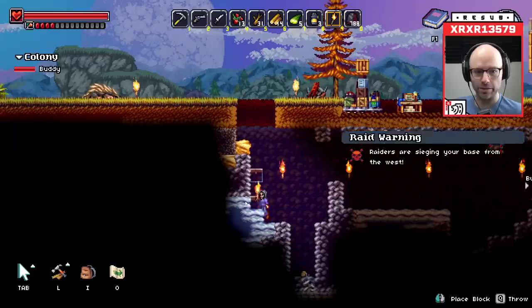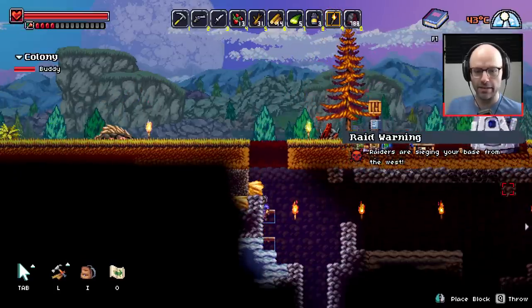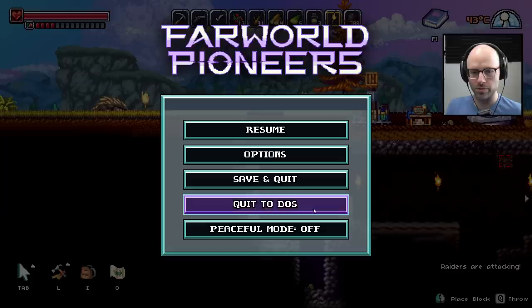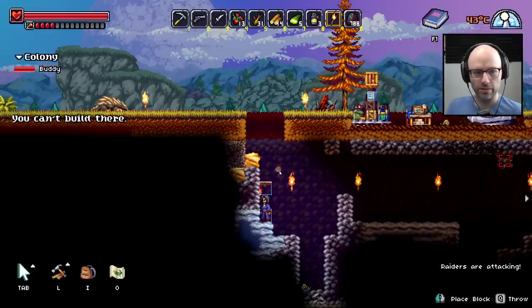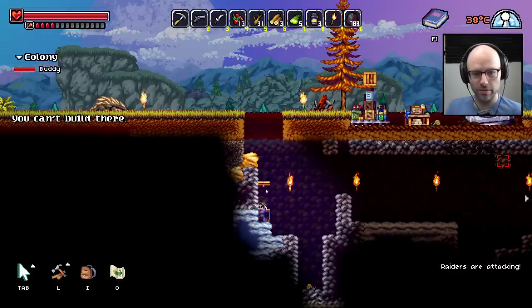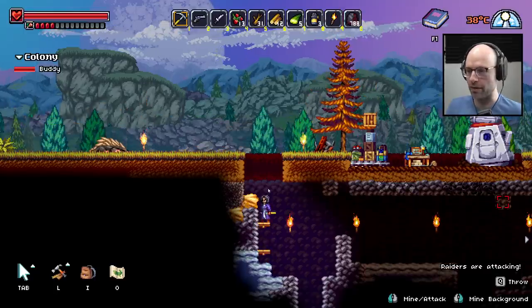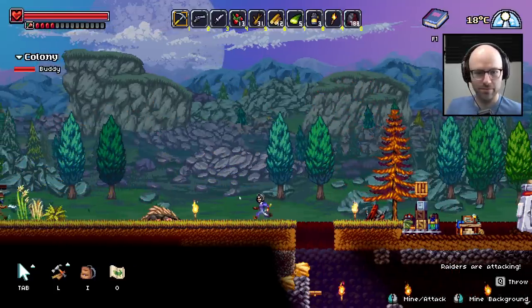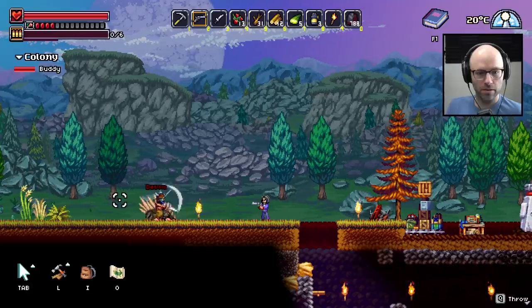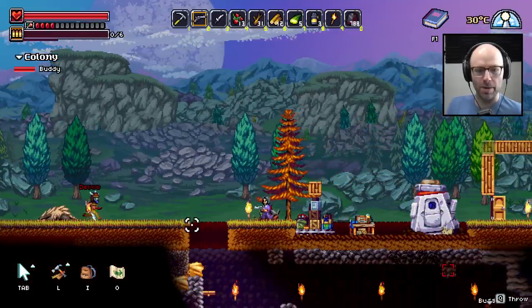Raiders are sieging your base from the west! Alright — time to die then. I didn't build my platforms. Raiders are attacking. Buddy, buddy, come out! Go! Go! My gun's out of bullets — because I put my bullets in the stockpile! Go, go, go!